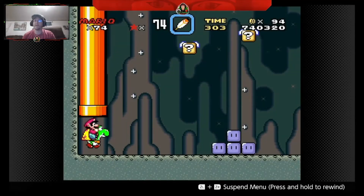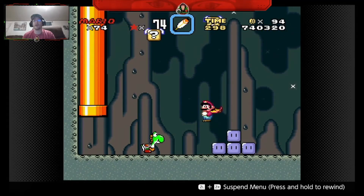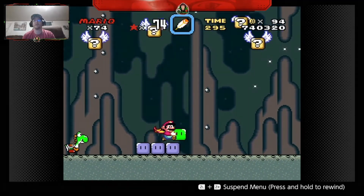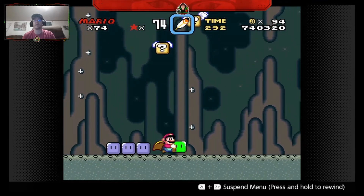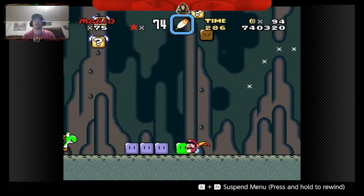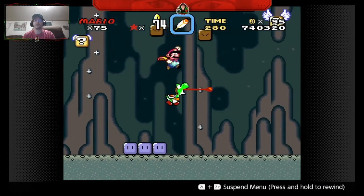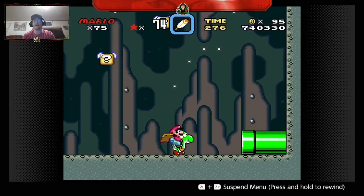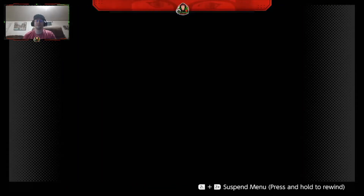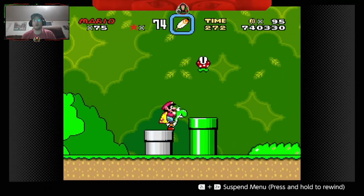Enter this pipe. You can use your Yoshi to get the block, or you can do it the way the programmers designed it for when you don't have an extra Yoshi — use the block, throw it up to one of the center ones, and get your last free one up.